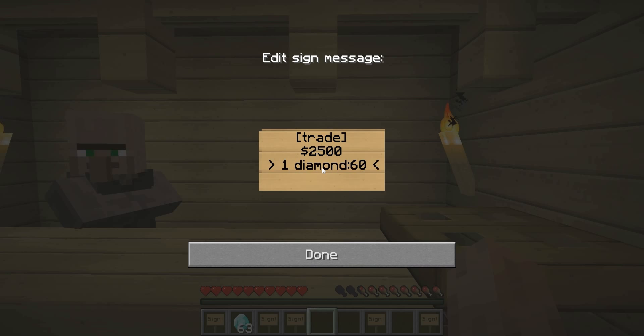So this means we're going to be selling 60 diamonds, one diamond at a time, for twenty-five hundred dollars. If I were to change the first number to 60 diamonds and sell 60 total, that would sell 60 diamonds at twenty-five hundred dollars — which would be really cheap on our server. So we want to sell one diamond at twenty-five hundred dollars for a total of 60.